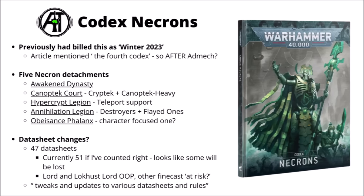The Awakened Dynasty will be joined by a bunch of more specific and niche detachments. The Canoptic Cohort will feature around Crypteks and their Canoptic Constructs. The Hypercrypt Legion will be a Teleport Support style one - we do have some previews for that, and it sounds like it's going to play quite similarly to how the Grey Knights do at the moment. The Annihilation Legion - a name we've heard before as one of the formations for them in 9th edition - is going to focus around the Mad Necrons with the Destroyers and the Flayed Ones. And finally something called the Obeisance Phalanx, described as characters leading on the front line - perhaps a little bit less clear. We've already got a fairly character-focused one in the Awakened Dynasty, so maybe the focus might be more on the characters dealing big damage themselves.